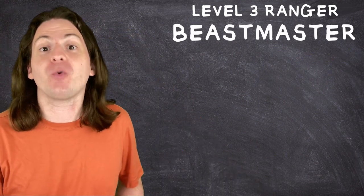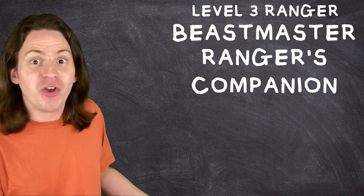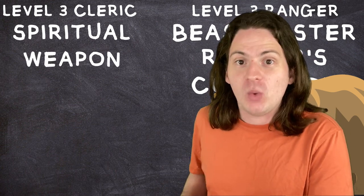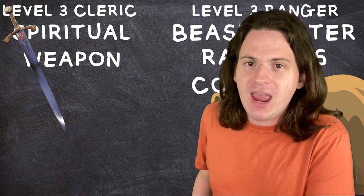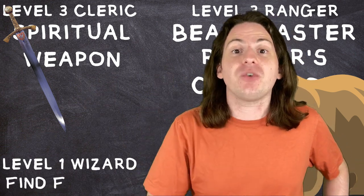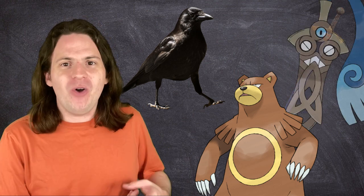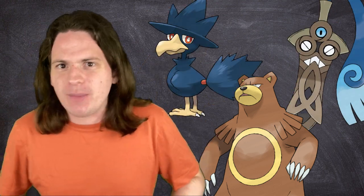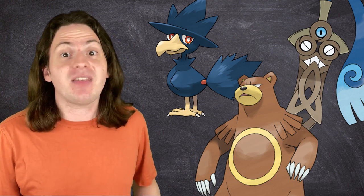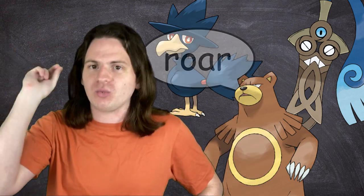Choose the Beastmaster subclass for Ranger at level 3 to get a companion — basically a big animal friend to fight alongside you, like a bear. Take three levels in Cleric to get access to second-level spells, including Spiritual Weapon, which summons a magical weapon that can also fight for you. Then take one level in Wizard to get access to Find Familiar and summon a third animal companion. Suddenly you've got an Ursaring, a Honedge, and a Murkrow ready to go. Any attack targeting one of your summons is an attack that doesn't target you — send them to the front lines to soak up damage while your actual party members snipe from the back.